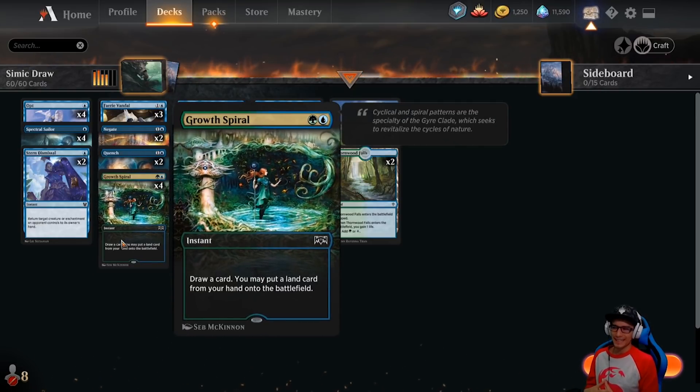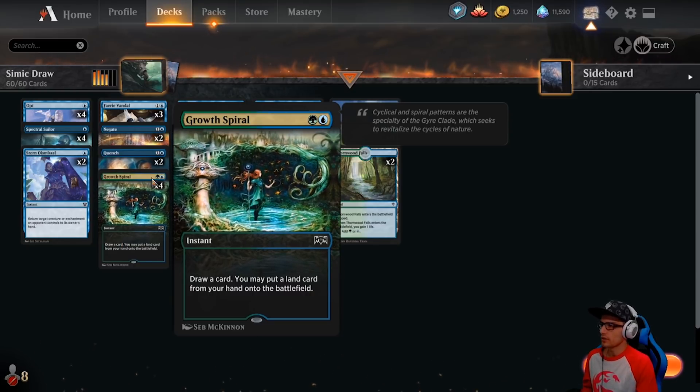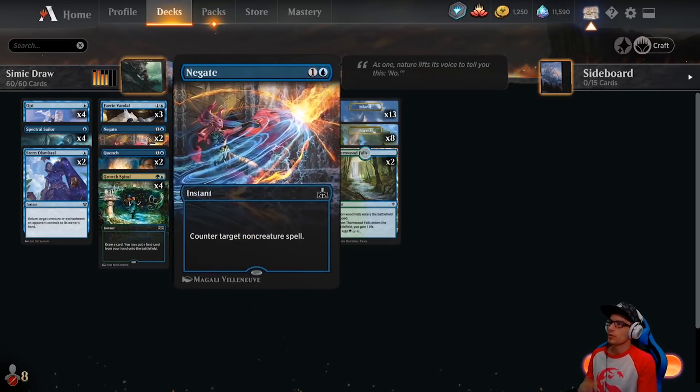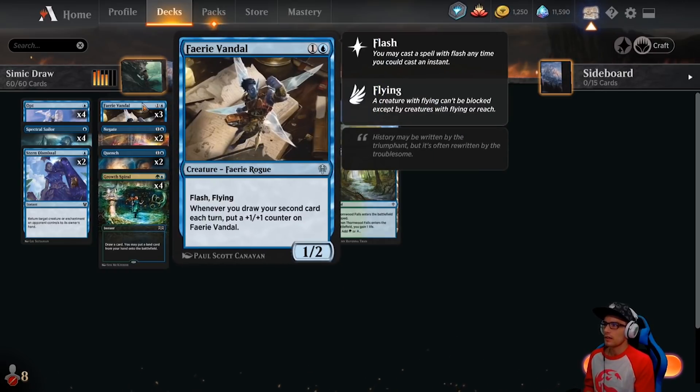4 copies of Grow Spiral — an instant, draw a card, you may put a land card from your hand onto the battlefield. 2 copies of Quench — another instant, counter target spell unless its controller pays 2. Negate — counter target non-creature spell. Faerie Vandal — a creature, Faerie Rogue, Flash, Flying, 1/2. Whenever you draw your second card each turn, put a +1/+1 counter on Faerie Vandal.